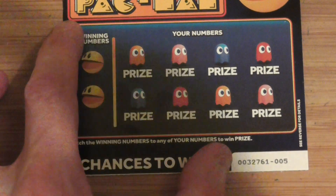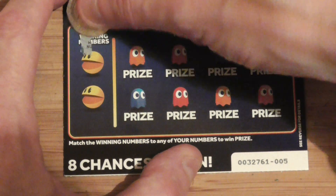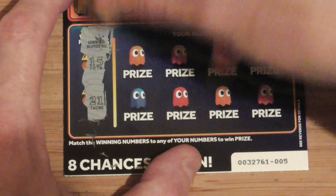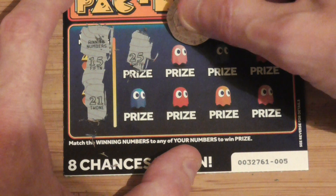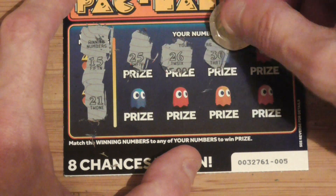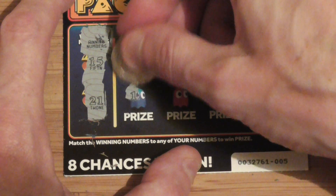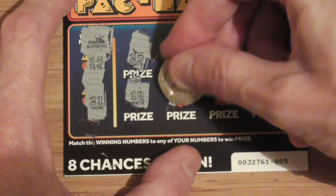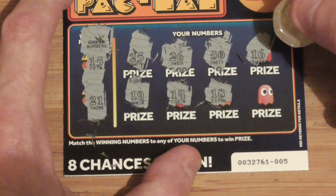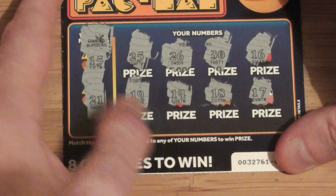Let's get nicely in there. It's just matched the winning numbers to any of my numbers — easy as that. 15 and 21. 25. 26. 30. 16. 19. 14. I've got either side of that, 15. That's 18. Last one — 17. Close, but not close enough.